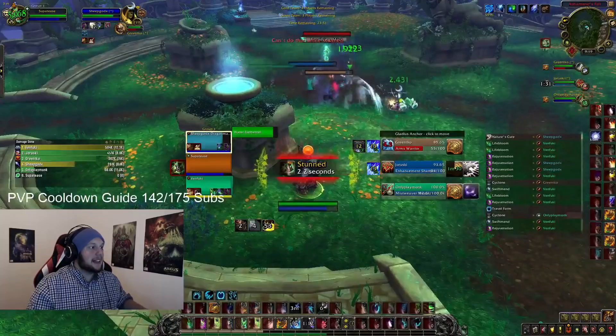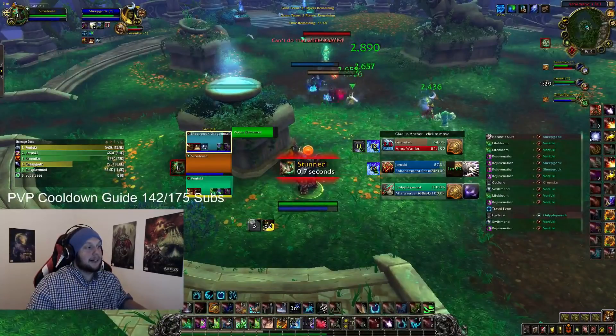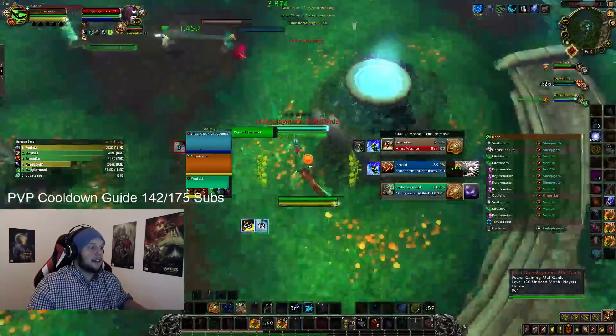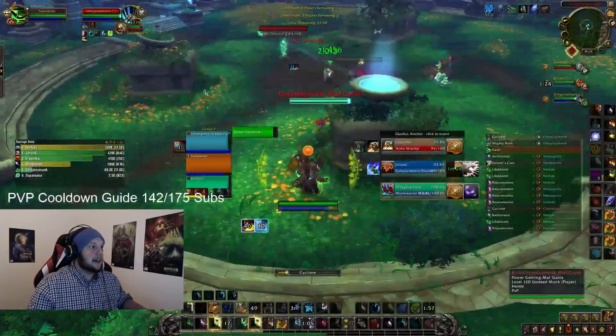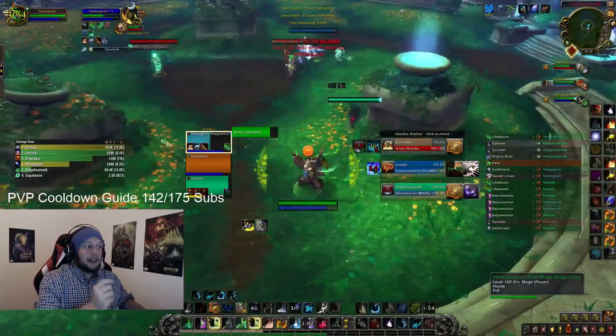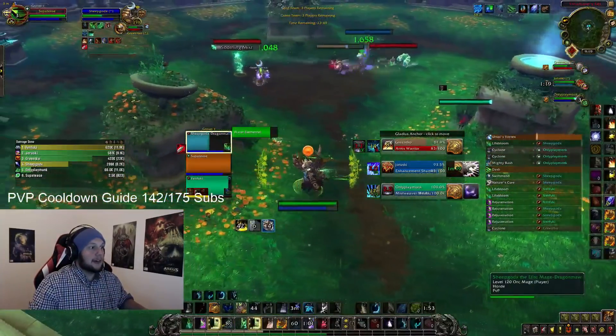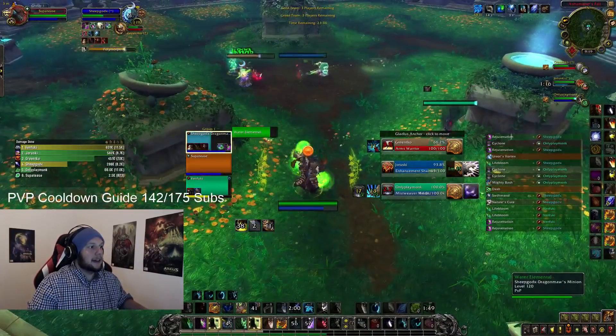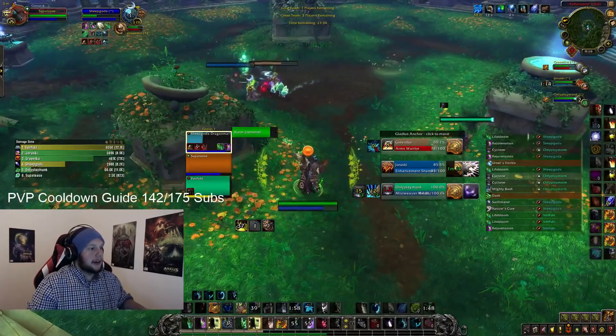I dispelled my Mage immediately — it was fortunately right before a stun where I would not be able to. You want to dispel Hex as soon as possible so you can't get cross CC'd. I see an opportunity to sneak in for a Bash Cyclone. I Line of Sight the Shaman with the Pillar so he cannot Windshear. Even if it wasn't available, it's still important to position like that. You don't want to be in line of sight of enemies while casting Cyclone to avoid being stunned or interrupted.